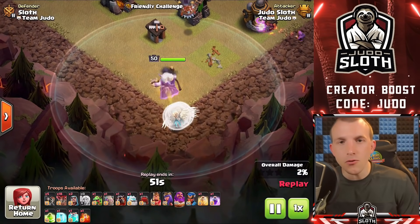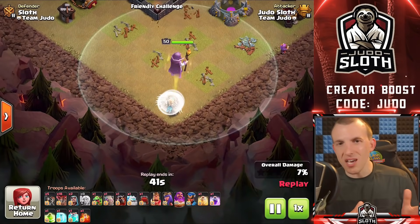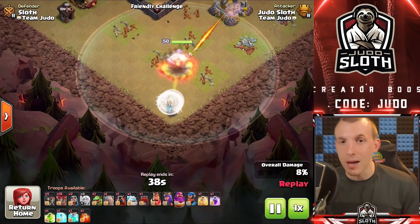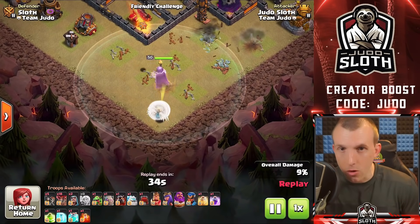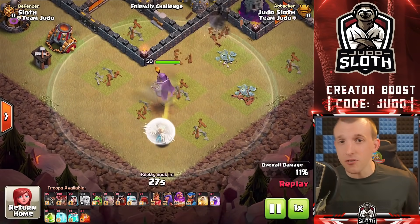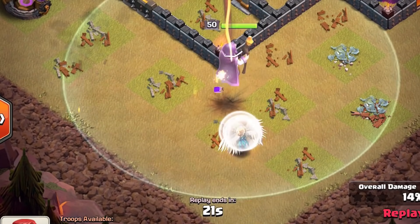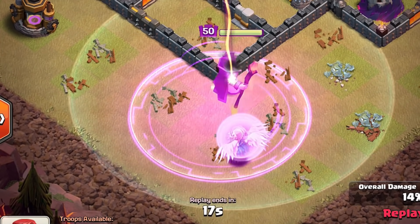The Healers are actually one of the most used troops in competitive play — they heal your troops. We've briefly mentioned the Queen Walk, and I'll do a full video on that, but my tip for Healers is that whenever you use the rage spell in these hero walks, make sure you encompass both the Healers and the hero. You want the rage spell so the Healers are just inside it and will move into it. If you are doing a Grand Warden Walk, remember that the Healers can often switch onto your main army, which is good because they do a splash healing effect.